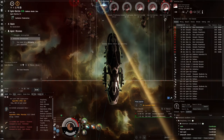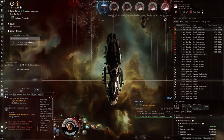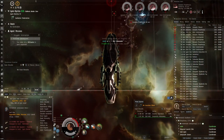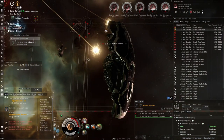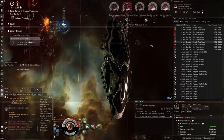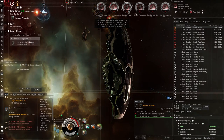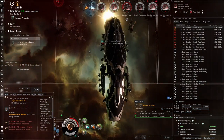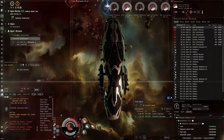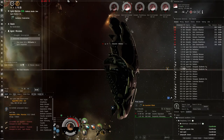Maybe if we focused more on tank - instead of three heat sinks maybe two, and instead of two tracking enhancers maybe one or even zero - we could brawl. But unorthodox is the word because this is commonly used as a sniper or structure-bashing platform where you sit at zero doing quite a bit of DPS. We're doing battleship-level DPS for a price that's pretty much the same as a Tech 1 battleship or maybe even less. With slight bling modules - the Dark Blood heatsink and armor repairer - plus the tachyon beam lasers which cost about 50 million ISK total for all eight.